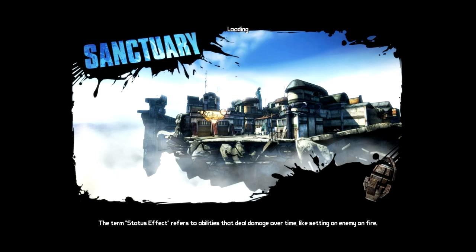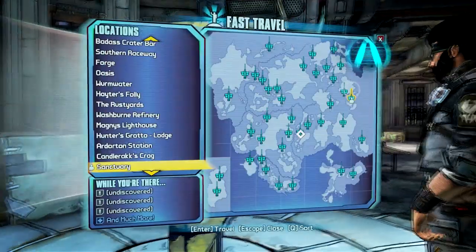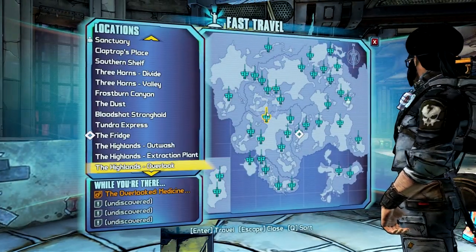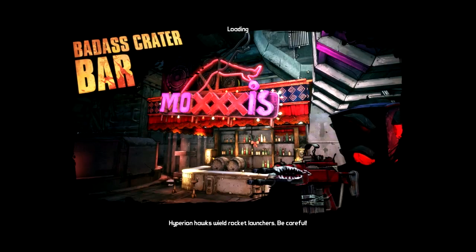What you're going to want to do is head to Sanctuary, or to any place with a fast travel station. Once you get to the fast travel station, you're going to want to go to the bar, which is part of the DLC for Mr. Torque's campaign.